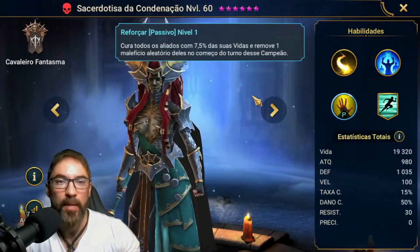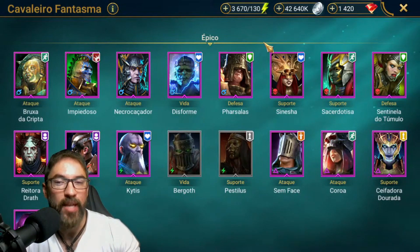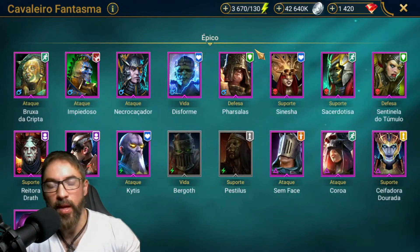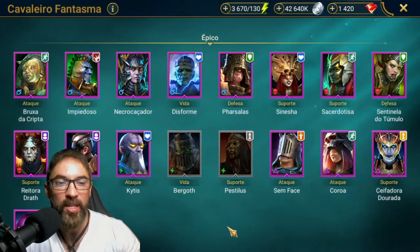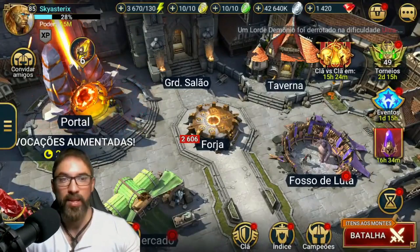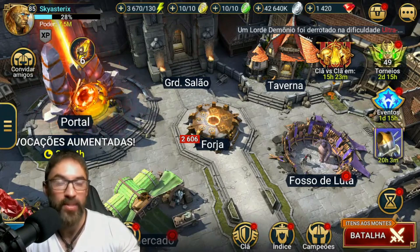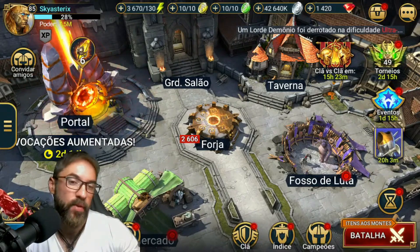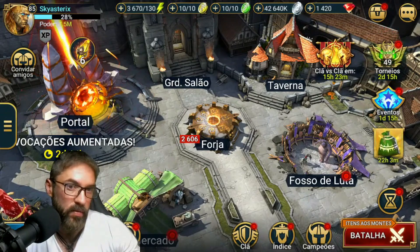Então acaba sendo uma ótima opção para esse tipo de campeã. Tem alguns campeões no jogo que o conjunto de Regeneração pode ser uma boa opção a ser utilizado — principalmente campeões que têm essa manipulação de cura. Isso faz com que esses campeões acabem ficando difíceis de serem mortos no jogo. O conjunto de Regeneração acaba sendo um conjunto que o pessoal usa de uma forma mais estratégica — não que seja usado frequentemente como foco, mas de forma estratégica dependendo do campeão. É um conjunto que fornece 15% de cura e acaba sendo interessante por esse fator em específico.